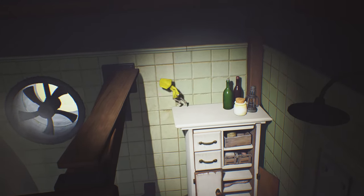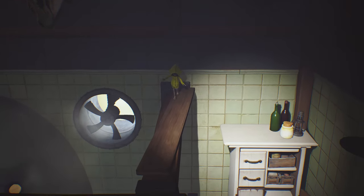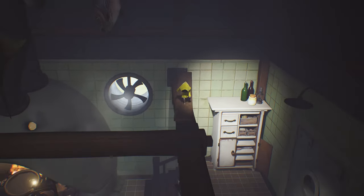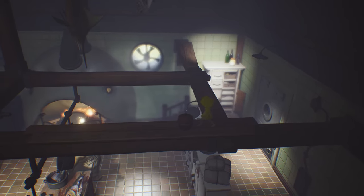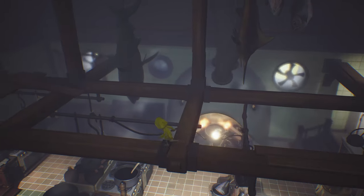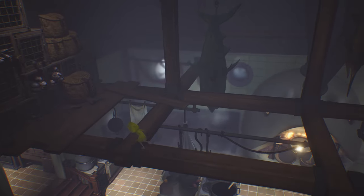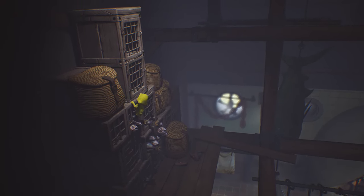Then climb up this white shelf back here. Once you get up top you're basically safe - just jump up onto the beam and walk across there. You do not want to fall off here. You probably shouldn't die from fall damage at this point, but then you have to deal with the chef and the added time and all that stuff. So you definitely want to be careful while you're up here. Go all the way to the left and climb up these grates.